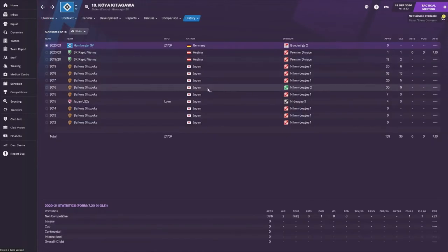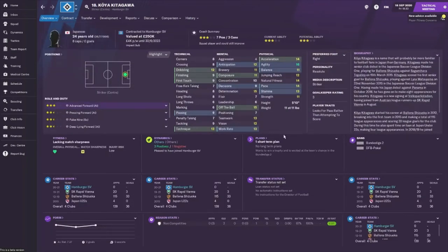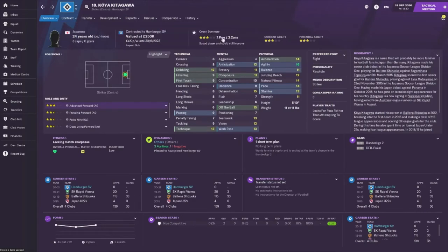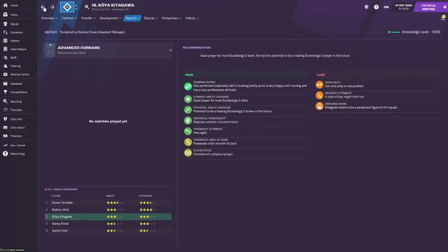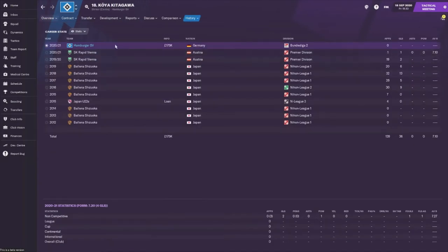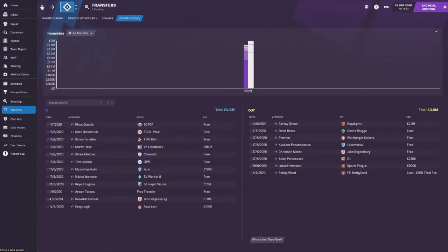Kitagawa did score some goals in Japan in the J-League, but it's not really the second German league. He comes in worth 250k and is the best striker at the club who does what I want - playing as an advanced forward. The free agent came in for 175,000 pounds and hopefully we'll be able to double our money in the future, though there's no known potential ability.